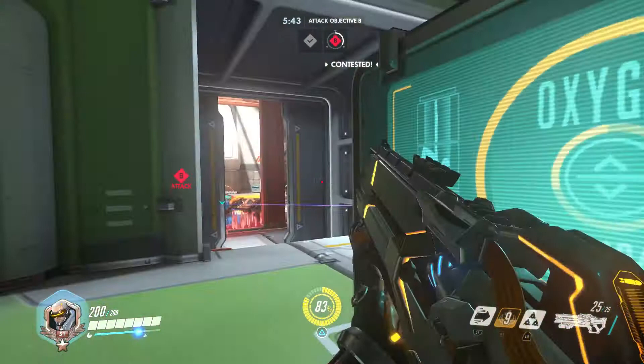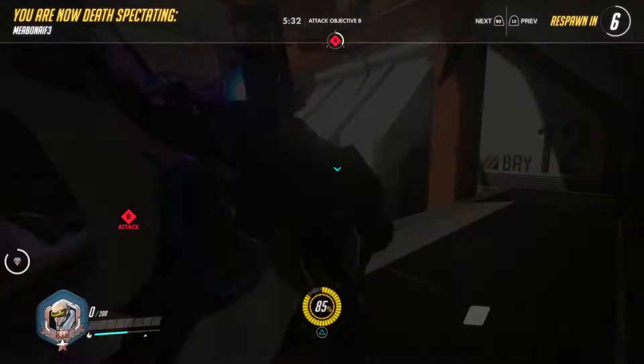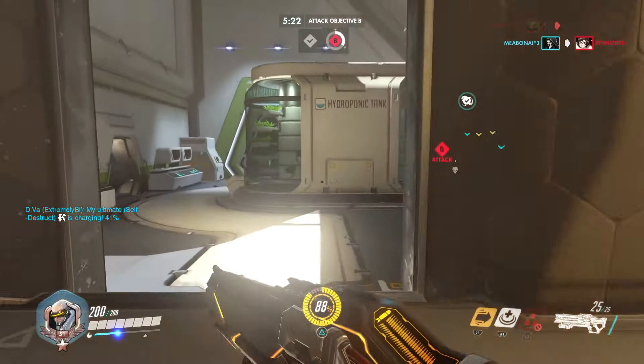Soldier 76's ultimate is a powerful thing and is best used to focus on the squishiest characters in front of you to get the most out of it each time. The Helix Rockets cooldown is a mere eight seconds, so do get into the habit of working them into your standard combat mentality. They're particularly powerful when it comes to gaining an edge in a one-on-one duel and they can absolutely annihilate squishier heroes.